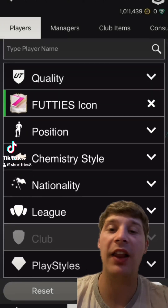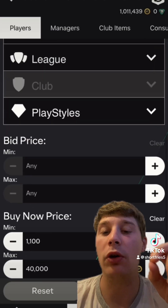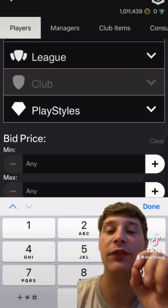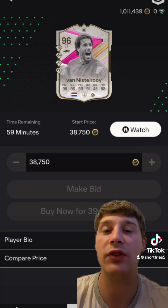Welcome back to another sniping filter getting us ready for FC 25. So you want to put Footy's icon in, with nothing in the bid price and only one thing in the buy now price — 40,000 coins. Every card which pops up will sell for a minimum of 45k. You want to go pick these up straight away.